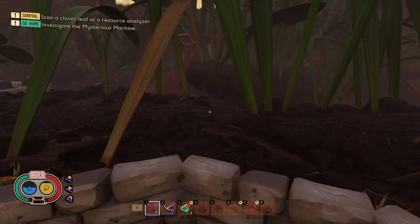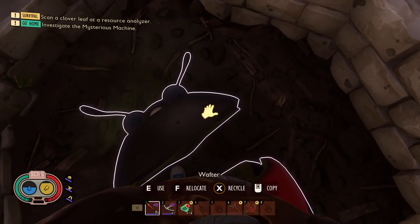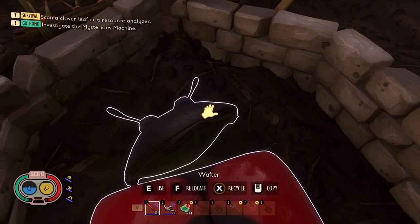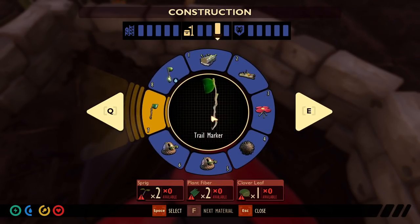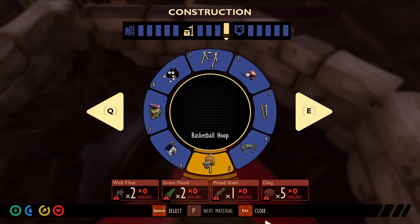So all jokes aside, we're going to be talking about one of the new items added in the Bug Strike Back public test server. That is the Wafter. In order to unlock this, you're going to have to go back and re-complete the Black Anthill Lab. That chip will let you purchase it from Burgo for $2,500 raw science. The crafting cost is four acorn shells, four flower petals, four sap. Super cheap.